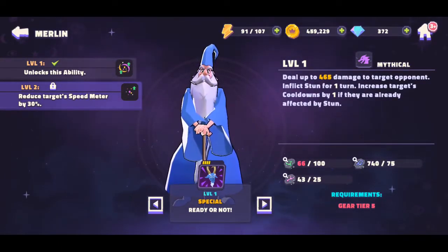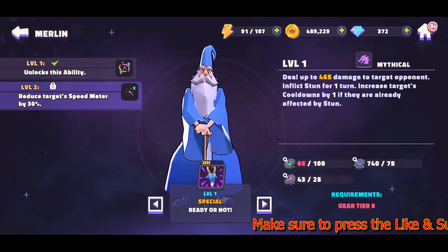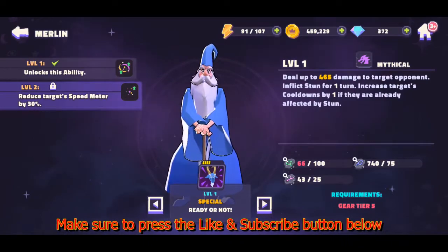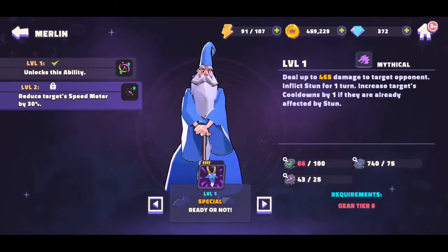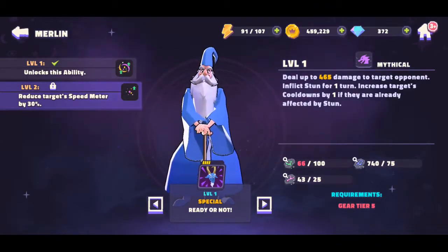His second special deals up to 465 damage to a target opponent and inflicts stun for one turn. If the target is already affected by stun, it also increases their cooldown by one turn. So if you soften them up with someone like Buzz Lightyear first, you can then use this special for the stun — you have to find the right pairing to fully utilize Merlin. At level two, it also reduces the target's speed meter by 30%. This is the ability where he transforms into a ram and hits someone.